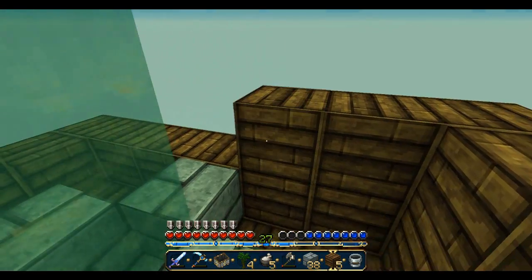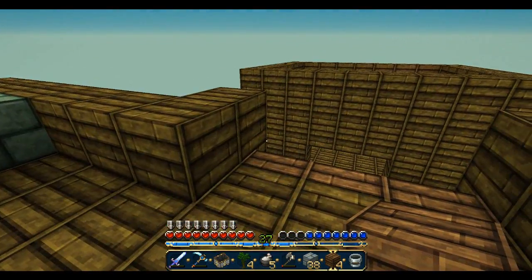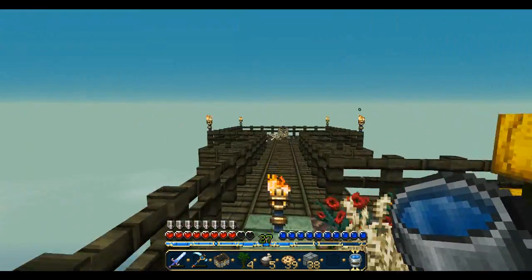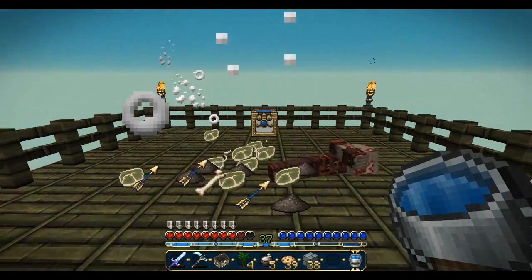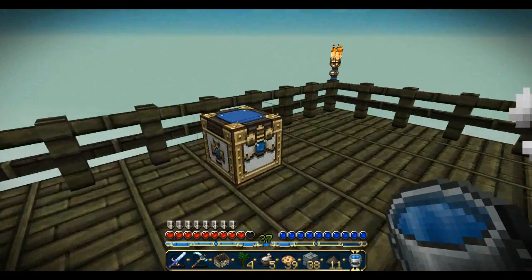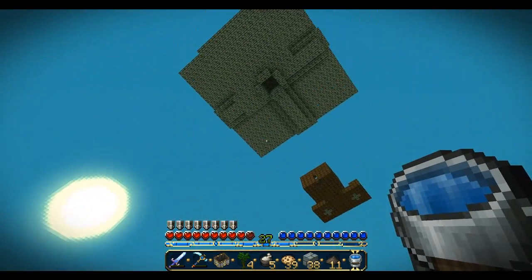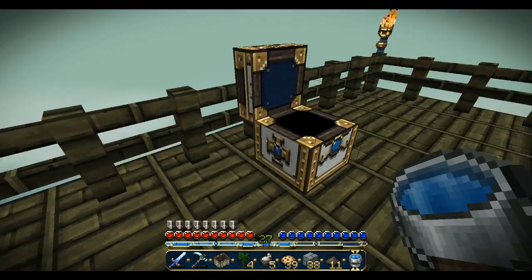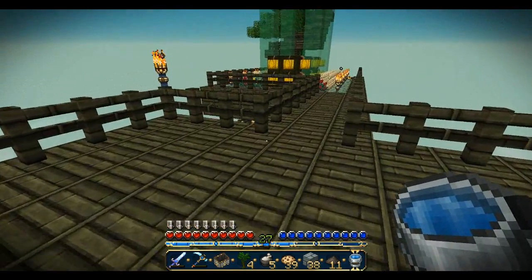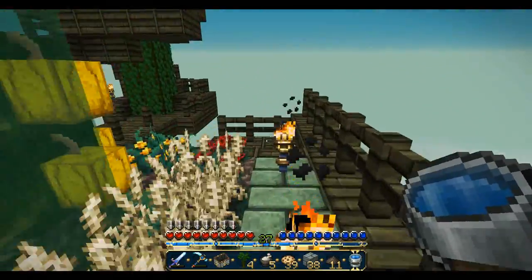I figured while we were over here we'd take a look at the mob spawner, which really is working great. Good time to get some string so that we could make our bed for the house — because we actually have a house now, might as well get the bed set up. We got plenty of string from this, which has worked really well because it would have been a pain to get string since there are no sheep around at all.